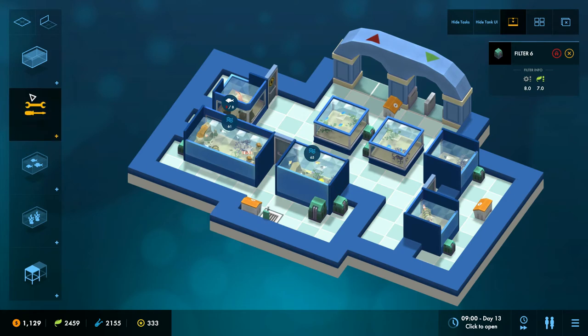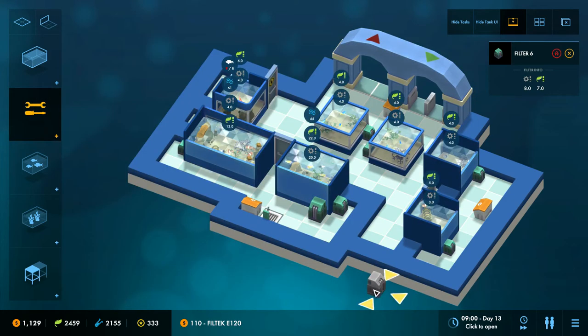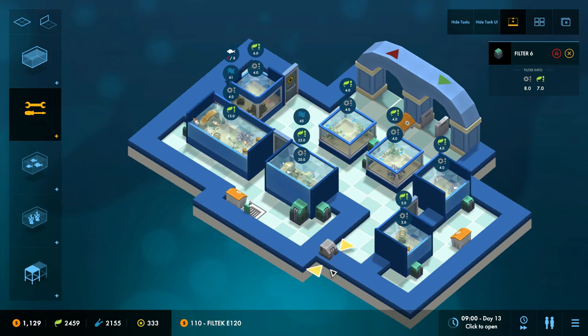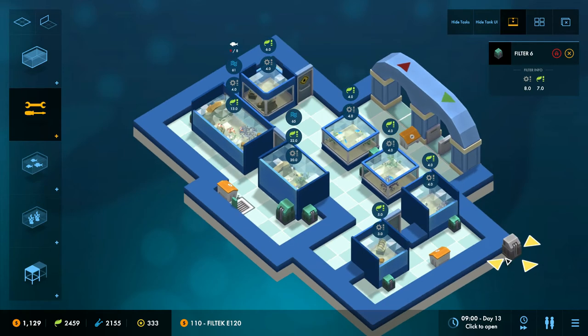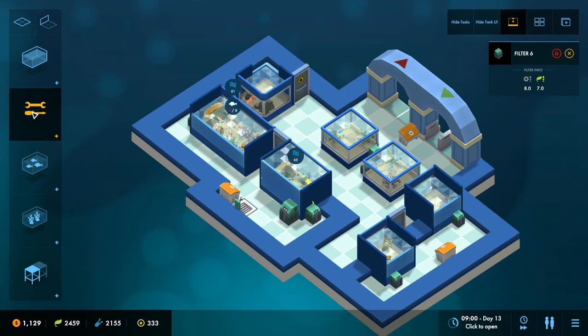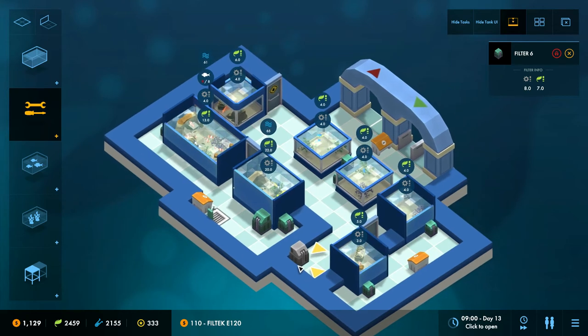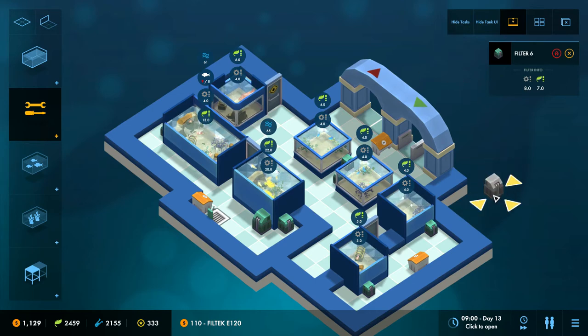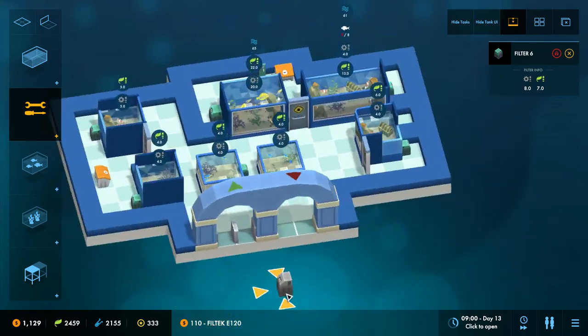When you select a filter, you get context-sensitive information again. I like the way this looks — at a glance one might think it looks a bit messy, but I think when you're expecting it to come up, you click this and you can see all the different filter stats. If these were always there it would be messy, but the fact that they come up when you need them — I think you'll teach yourself to expect them. And I think they look pretty good, especially when you rotate them.